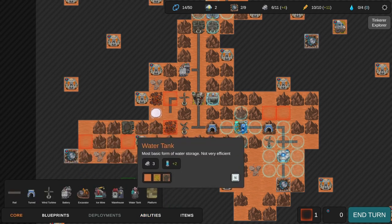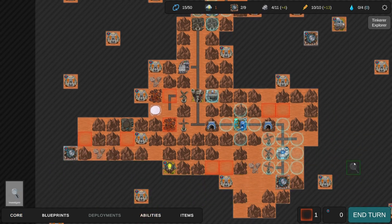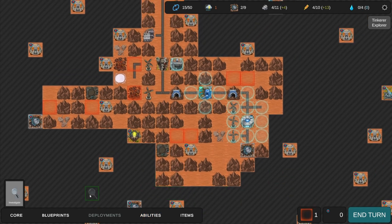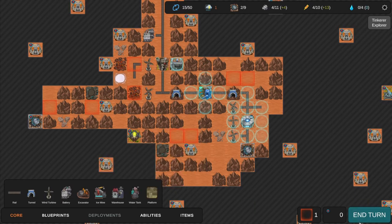I do want an ice mine but I really think building as many windmills as we can to get power is the priority because we want excavators. I really should just either randomly scan something I hadn't scanned, or be reminded that I haven't used my scan yet. I know that's going to be annoying but I'd rather use it than not use it. Now let's build an excavator - we still don't have enough. Let's end the turn.